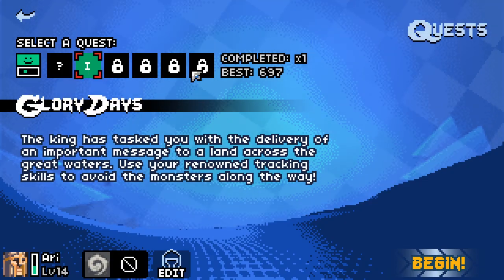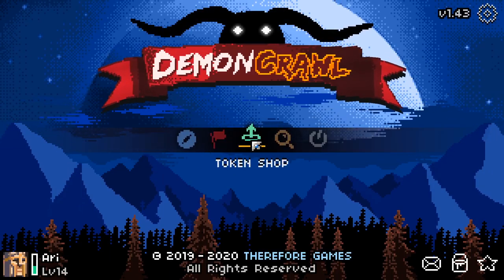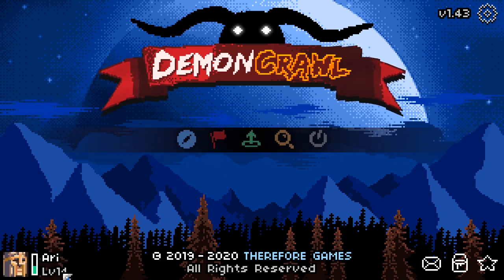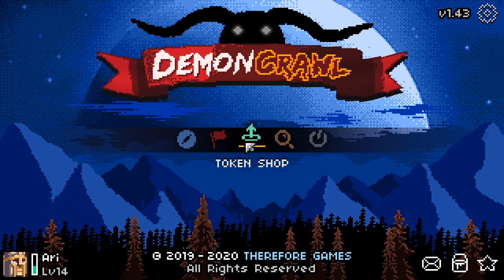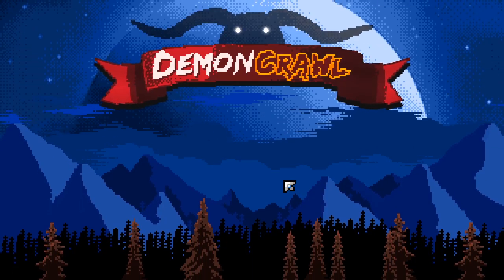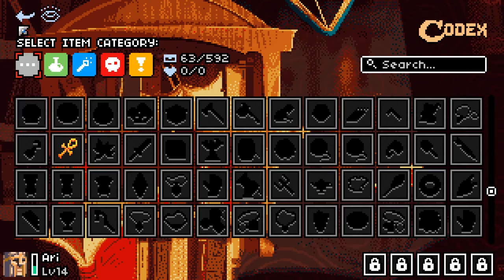There's a story mode with quests, and there's also a classic game mode where you just play one shot. There's a token shop where as your character levels up, you can change your profile picture as you unlock new ones. I'm level 14 right now. The more you level up and complete quests, the more tokens you get and then you can buy bonuses. There's a lot of content in this game, and as you find items in the game, they get unlocked here and you can look at what they do.